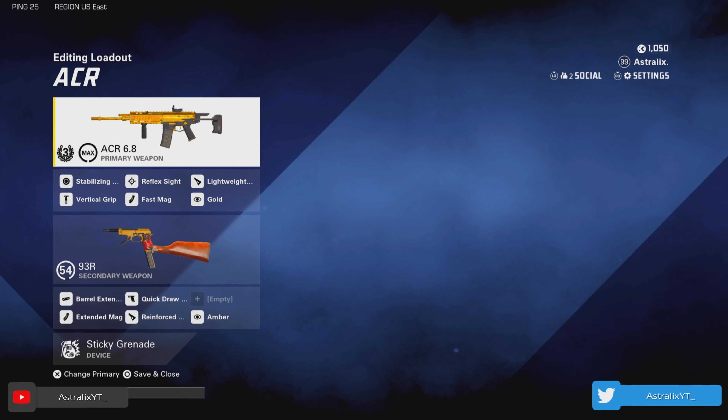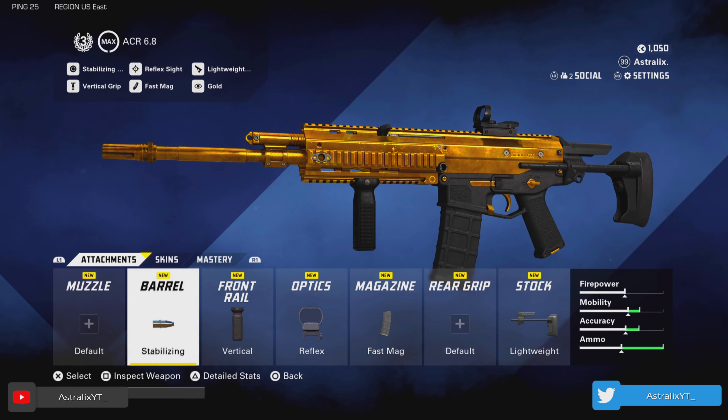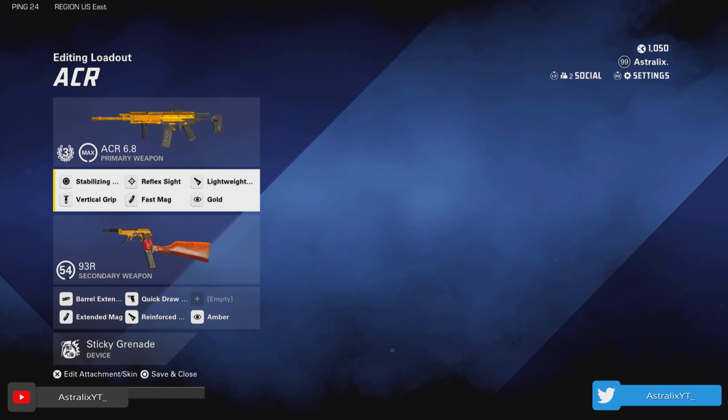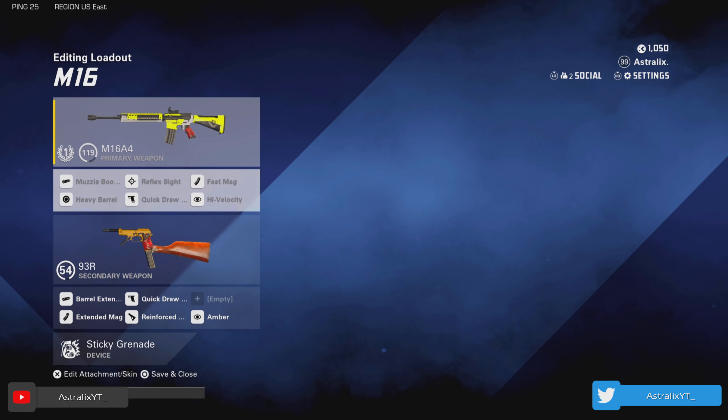Up next is my ACR class. I think a lot of people would love this gun — many would argue that it's the best AR in the game. For my class, I use the stabilizing barrel, the vertical front rail, the reflex sight, fast mag, and the lightweight stock. It gives you nice increased mobility so you can run around faster with an AR, and you get improved accuracy, which is nice when this gun already beams. This gun has no recoil whatsoever, so I highly recommend this class and I think you'll see a lot of success with it.